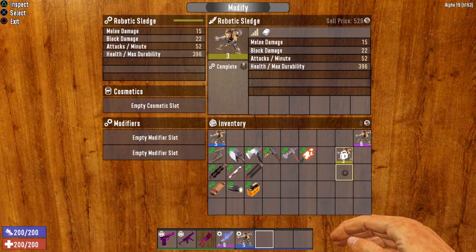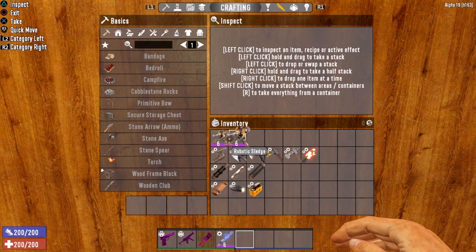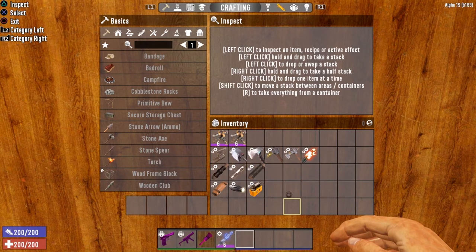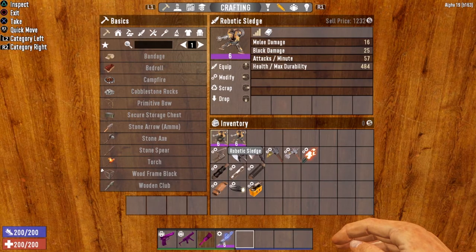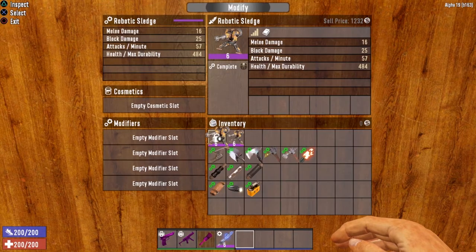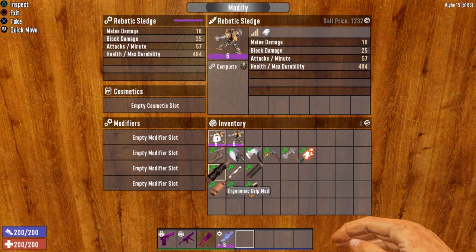Both crafted sledges and sledges grabbed from the creative menu can be modded now. Let me go ahead and grab a Robotics Sledge — it doesn't really matter the tier — and boom, it is now moddable. So we will go over exactly what mods are available for the Robotics Sledge and what they do. I've got two tier six Robotics Sledges and all of the mods that can go into this weapon.